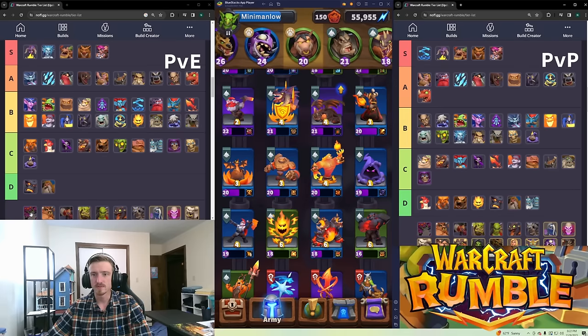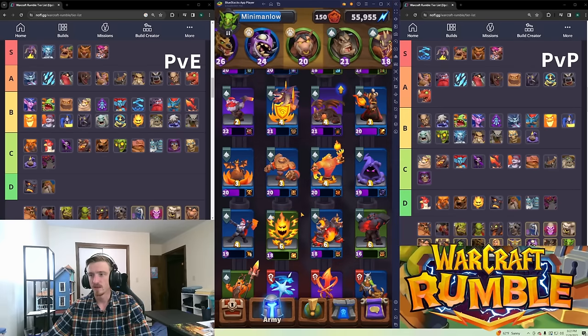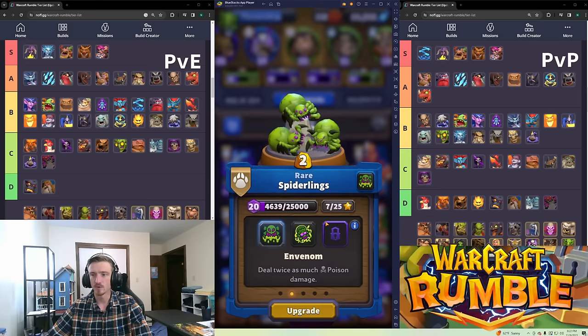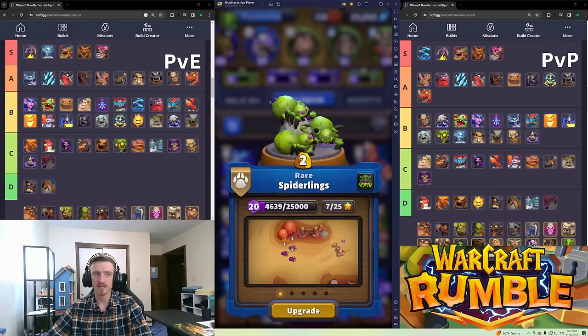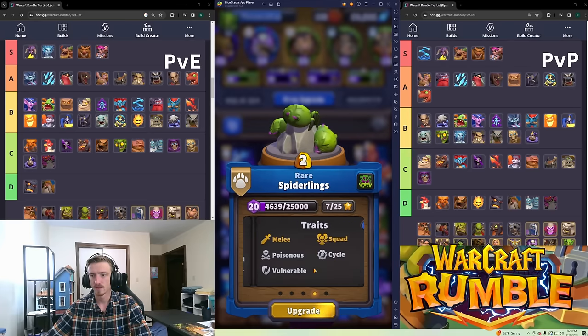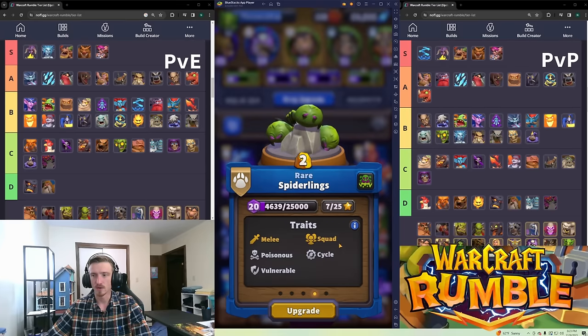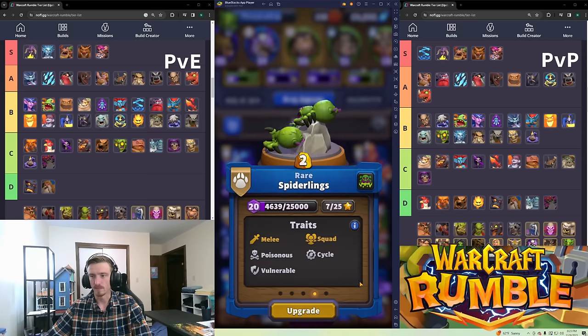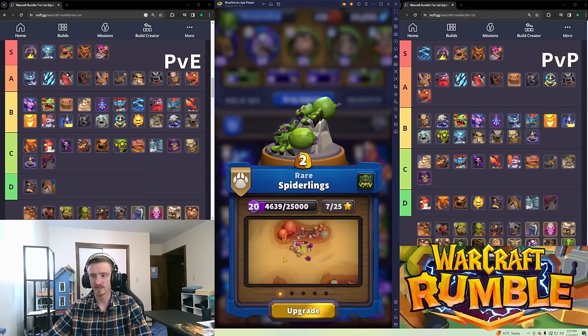Spiders are C tier in PvE and D tier in PvP — they're just not as good as I want them to be. They do poison damage which is kind of cool, but they're also Vulnerable meaning they take more elemental damage. Two gold isn't a lot but they also don't do a lot.